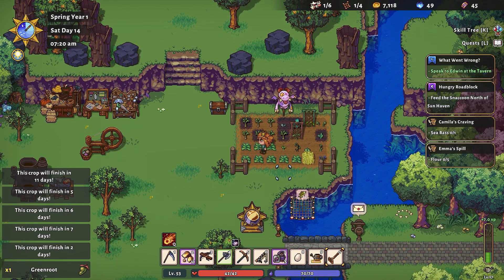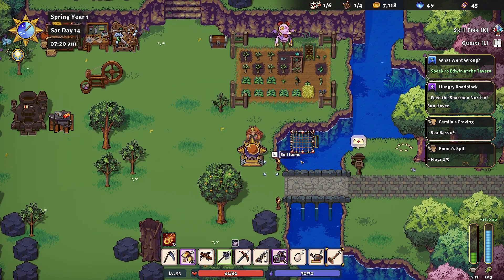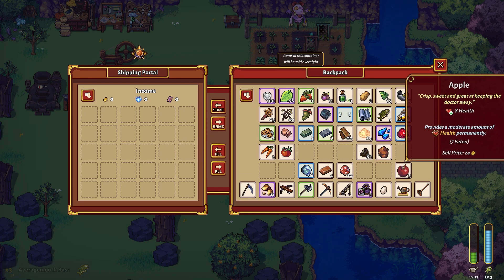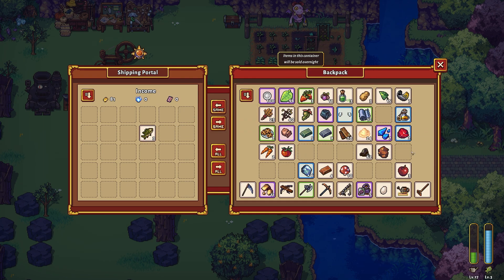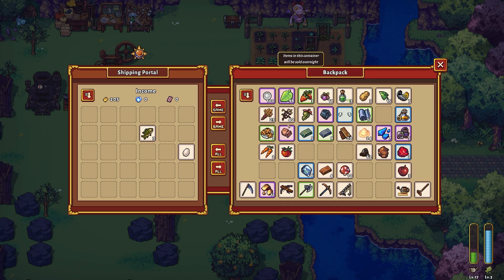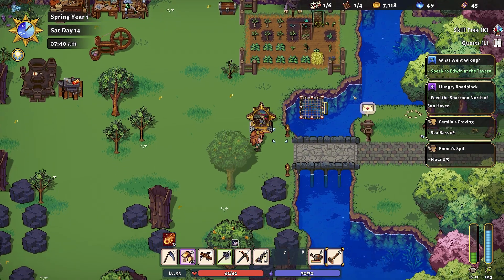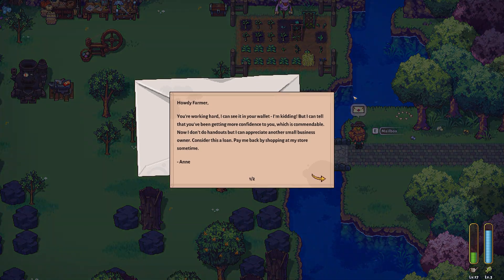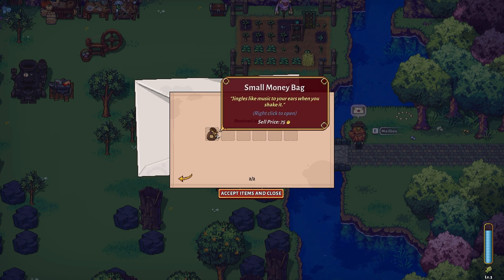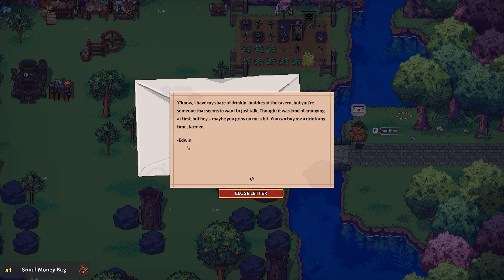We've got the potatoes planted. Our fish net has given us some Average Mouth Bass — not a Large Mouth Bass, an Average Mouth Bass. We sell the fish and keep the eggs for something else. Let's check our mail before heading to the tavern. There's a letter saying they can see we've been getting more confidence — they've given us a bag with 75 coins in it, which is very kind.